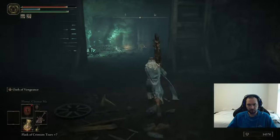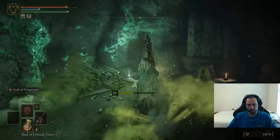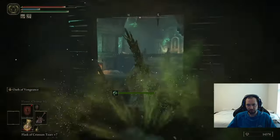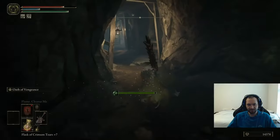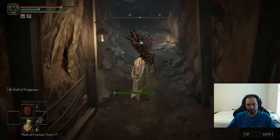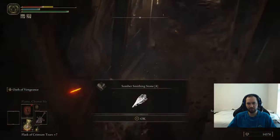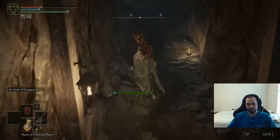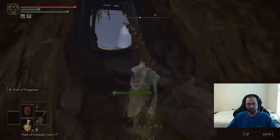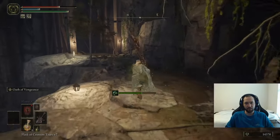Nothing behind there. In here there's some grease. Anyway I'm super poisoned now. Continuing on, there's one of these things that explodes, which drops a smithing stone four. This is a smithing stone four farm here - both somber and normal. Continuing up here, taking the lift up.